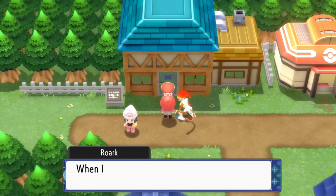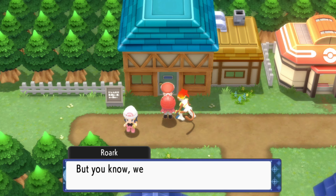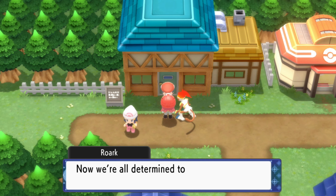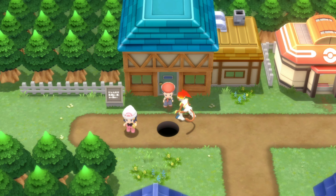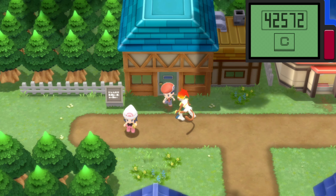The Gym Leader says when he heard we defeated the Elite Four and entered the Hall of Fame, he rushed to congratulate us. All the Gym Leaders are happy for us but won't take this lying down — they still have their pride as Sinnoh's eight Gym Leaders and are determined to beat us. He asks us to give them all another chance. They'll each be waiting at their own gyms. Then into the ground he goes. So we can re-challenge the Gym Leaders!